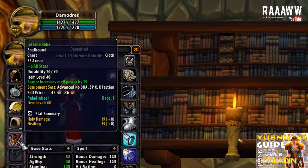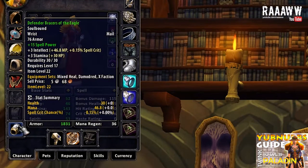Inferno Robe is only available for Horde — you get it from a quest in Tarren Mill. This is one of the items really worth faction changing for. It is pretty much the best caster chest item in the game. It has 53 armor and 19 spell power, which is quite a lot. It gets even better: this item has an item level of 40, which means you can put plus 6 all stats on it, and that really pushes it above the rest. However, you can also stick with the Mystical Vest of Elements. Most upgrades for a paladin are pretty hard to get. Defend the Bracers of the Eagle is a world drop and really, really hard to get. It has 76 armor, 3 intellect and 3 stamina, and I put plus 15 spell power on them.